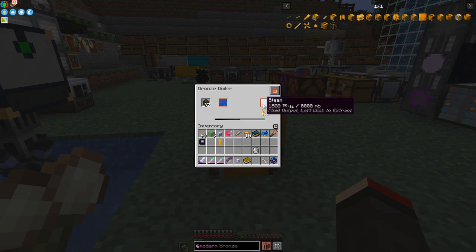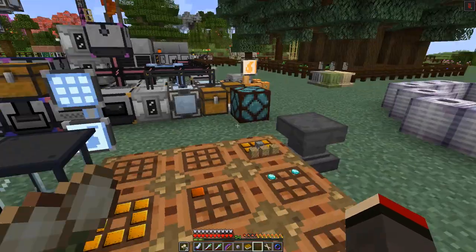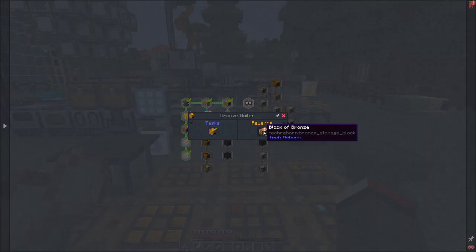We've now got more buckets of steam than buckets of water — one bucket produces two buckets of steam, which makes sense. Let's have a look at the next machine and claim our rewards. We've completed the bronze boiler and we get a block of bronze for that, which is actually very good because bronze in early game is really expensive.